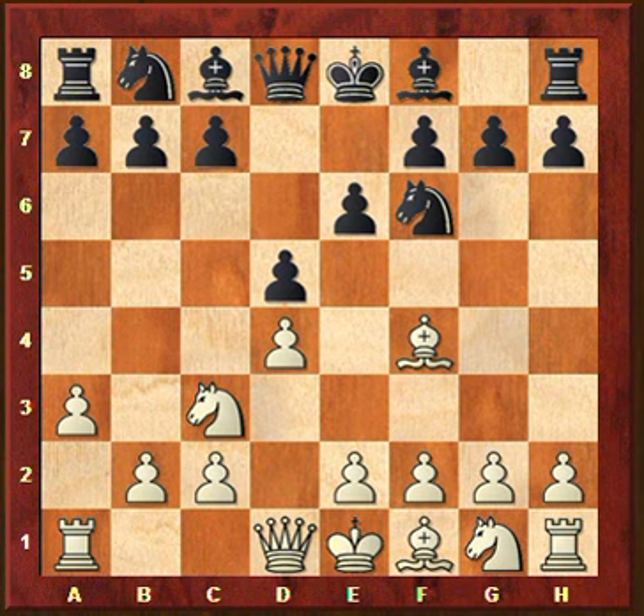You write in your own commentary that a3 looks a bit like a wasting of time, but your idea is to prevent Bb4 so you can castle queenside later. Yes, this move prevents Bb4, but I think it's a bit too early to already decide you are going to castle queenside, because it depends on what black does. Just imagine black would try a6 and b5 or c5 - then queenside castling might not be very safe with all these pawns advancing so fast.